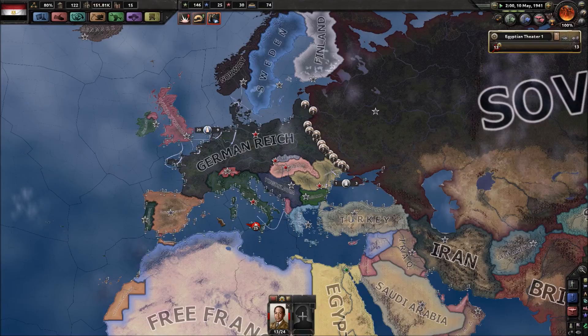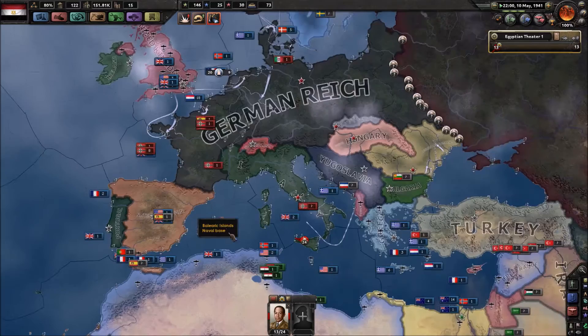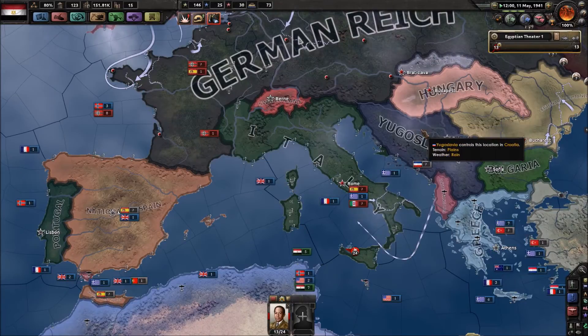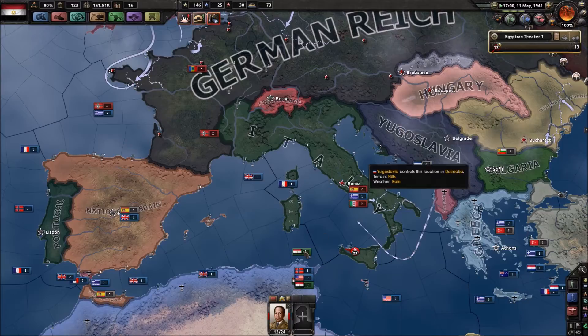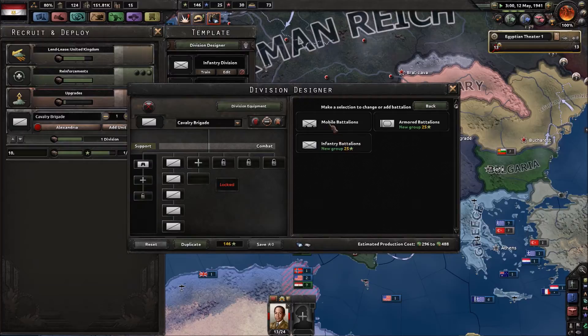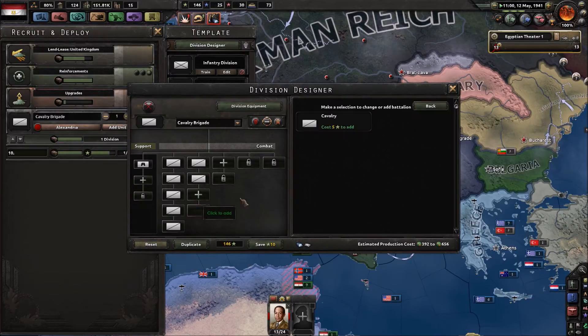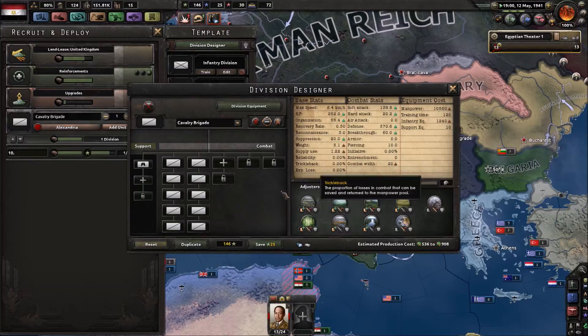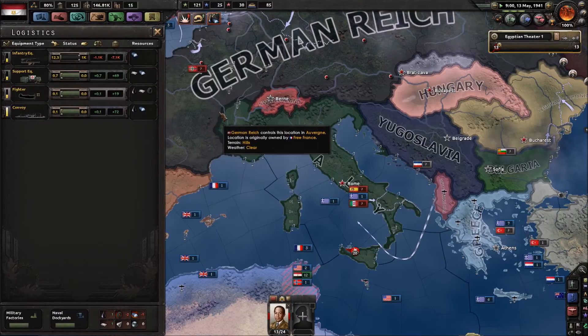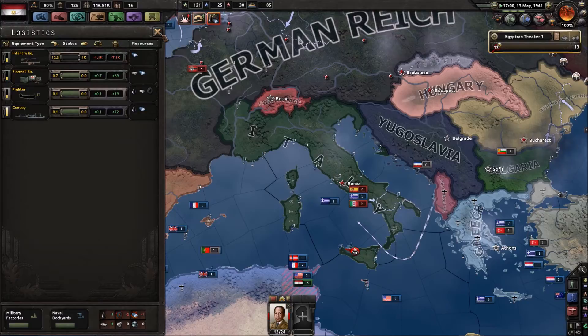Those poor Greeks never stood a chance. And then we got kicked out of Brittany. You know, if our troops are already having lost all of that experience, let's just tack on more — why not? We're just 7,000 infantry equipment in the hole at this point. No big deal.